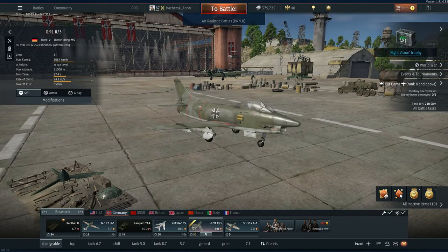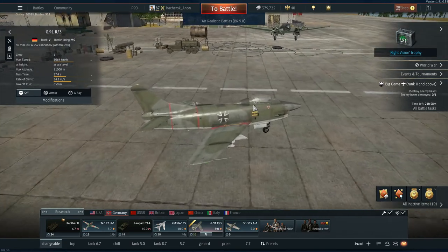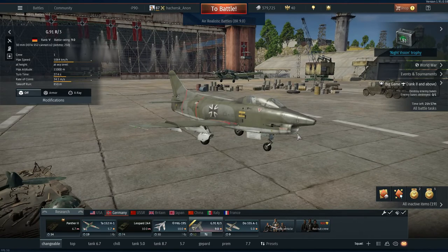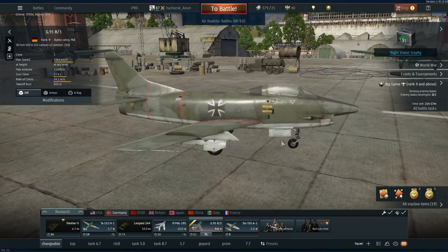Where this plane really shines is its maneuverability. Like the early G91s, it can pull some maneuvers. There might be a few planes which can pull more than it, but in general it is a pretty maneuverable plane, and especially in combination with the D4 cannons, they can do a lot of damage.